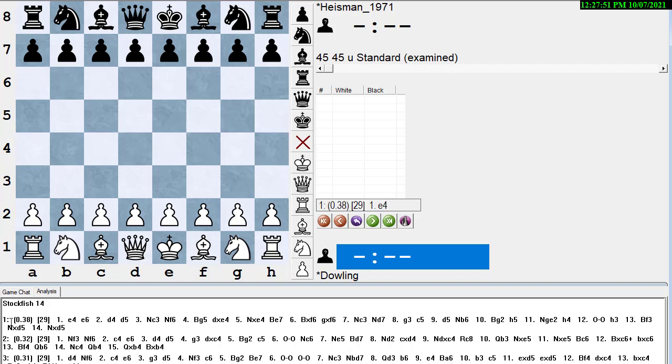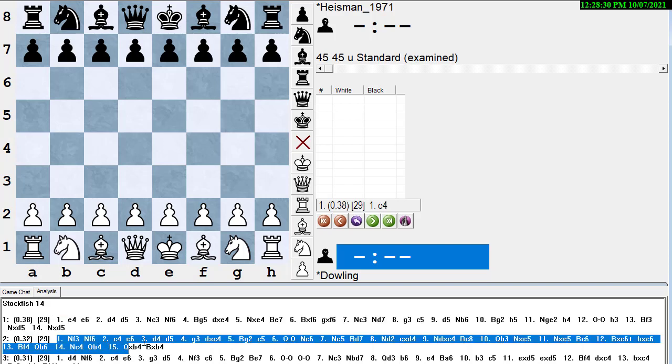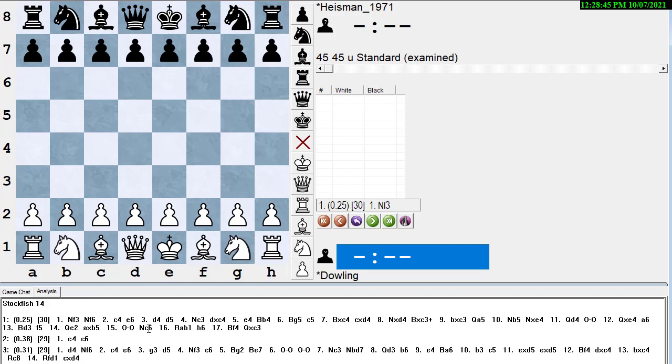The number on the left is what move number it is. Number one is the best move, number two is the second best, number three is the third best. The next number in parentheses is the evaluation — positive means white's better, negative means black's better, measured in pawns. The number in brackets is the longest ply depth, here 29 ply which is 14 and a half moves. Then there's the PV — the principal variation — which is the main line for the best move.